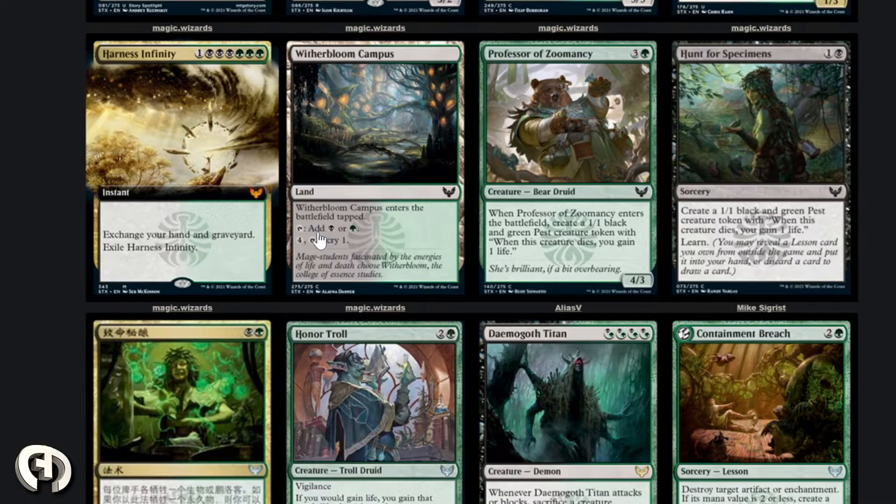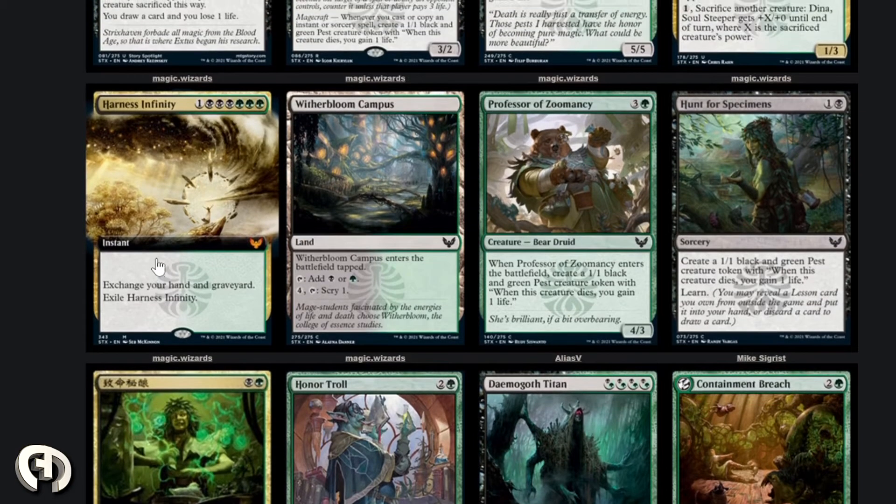Harness Infinity — seven mana, one colorless plus triple black triple green — exchange your hand and graveyard, then exile Harness Infinity at instant speed. This is sick. If you can mill your deck and then cast this, you get whatever you want from your graveyard to your hand and can just combo off. I feel like this is really close to an Ad Nauseam effect except it requires one extra step — mill yourself first. The art is sweet. This is probably being played in EDH somewhere; it's a strong effect. Too bad it exiles itself, but they've clearly learned from past design.